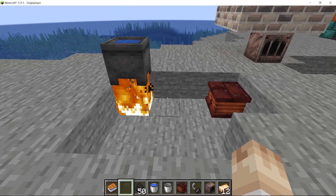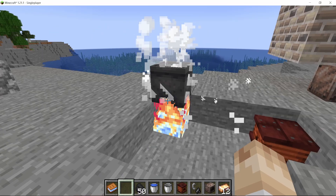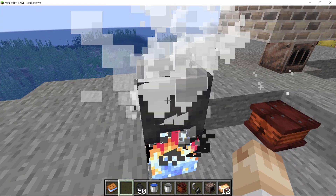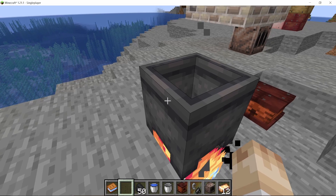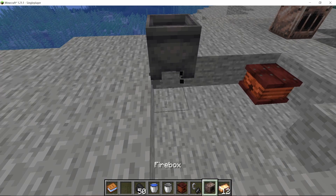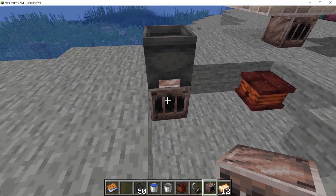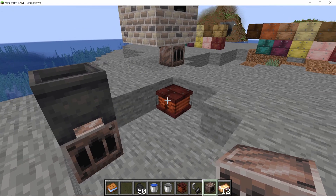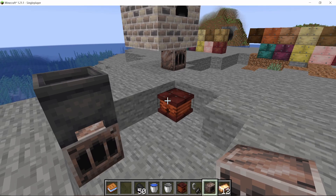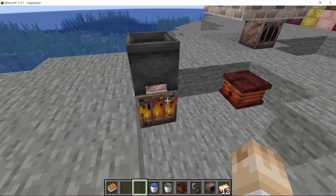You might remember from the last episode that I added the stoked fire as a heat source, which can heat up a cauldron from above and evaporate the water. Now the firebox gives you an alternative to this. Instead of having to use the bellows, which is a bit hard to automate, you can use the firebox, but it does take fuel.